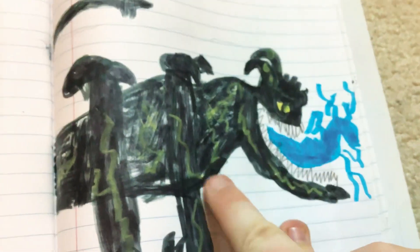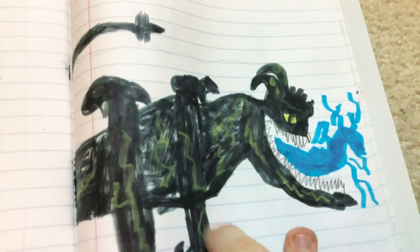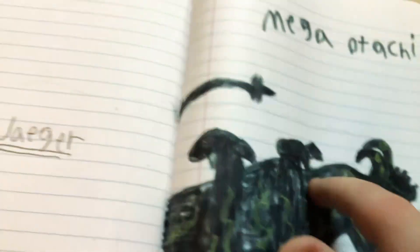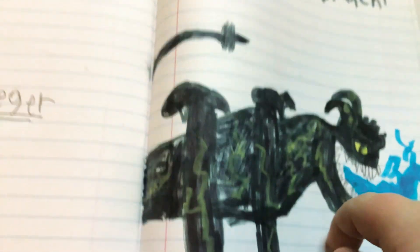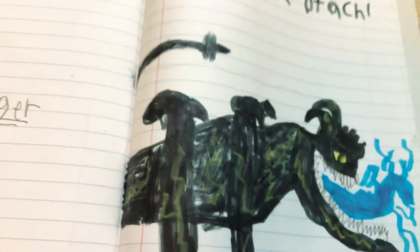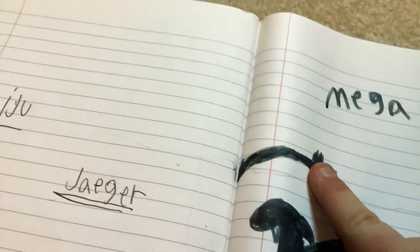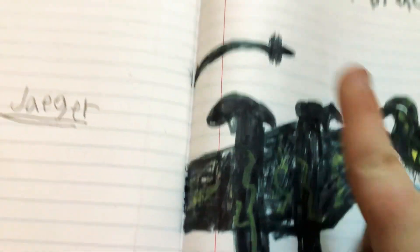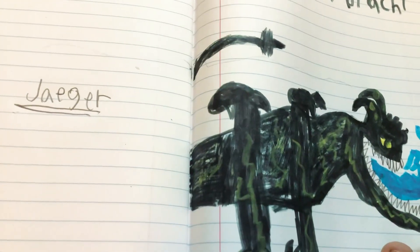As you can see he doesn't have the wings, but he has the things that Otachi has on the end of his thing. And then we have his tail. Now it does look really small in comparison, but who cares — tails suck.